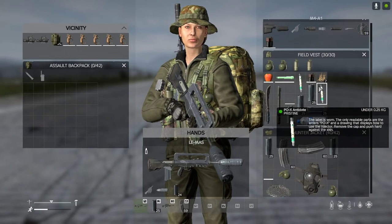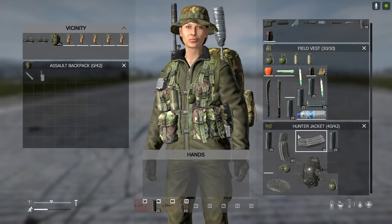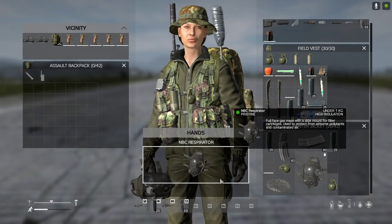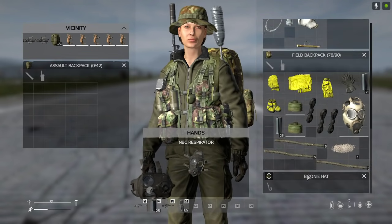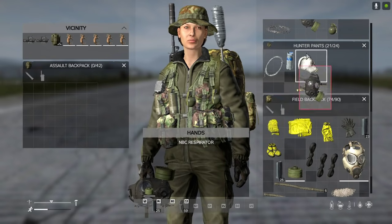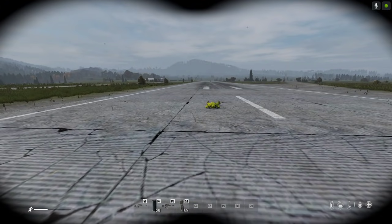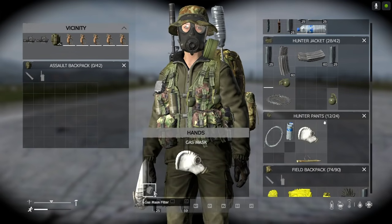Now looking at my inventory, we've also got lots of NBC gear — lots of PPE — to deal with the hazard zones, the toxic zones. For example, with the NBC respirator/gas mask, you need to put a filter on it, and these filters will run out — they'll only last so long. So I've got some spare filters here; they look like landmines. Let's put that in and put it on — there we go — as you can see, my view is now a little bit restricted.